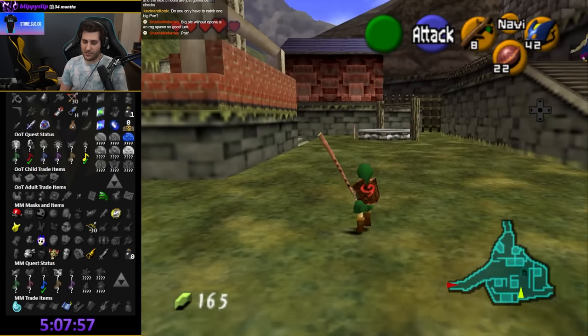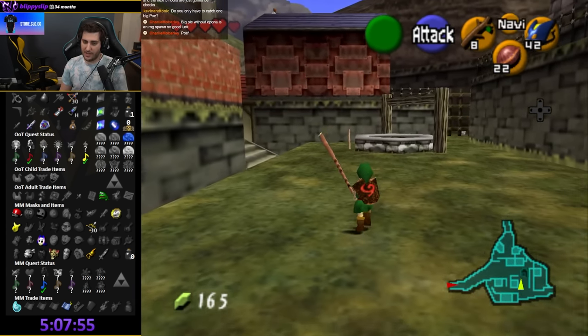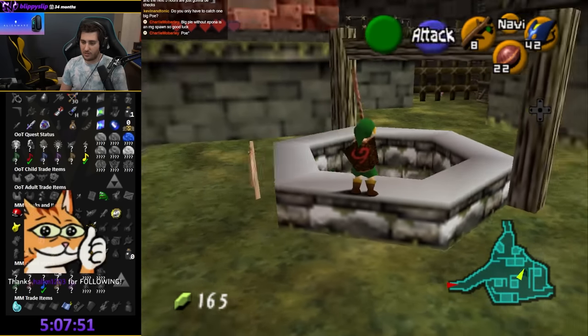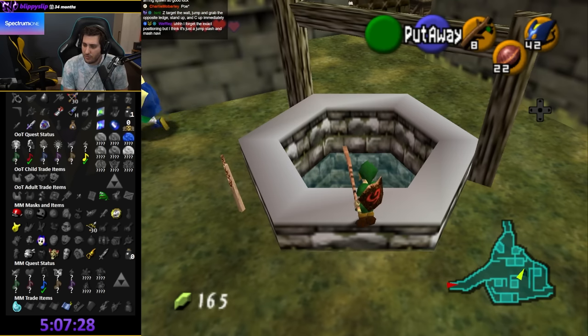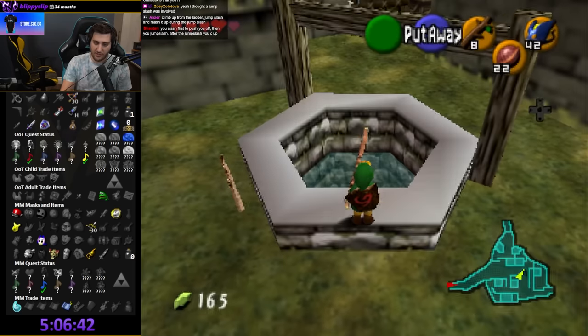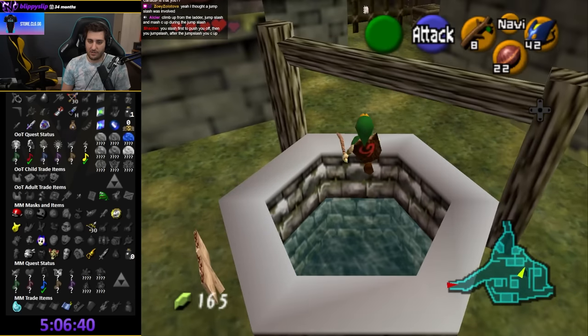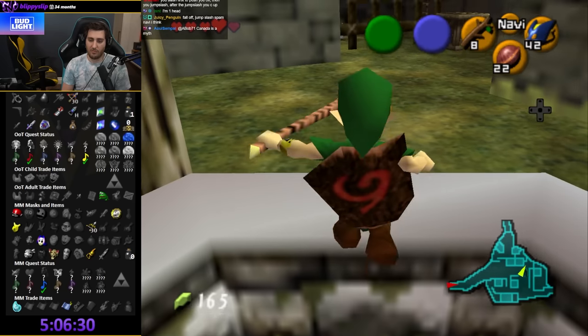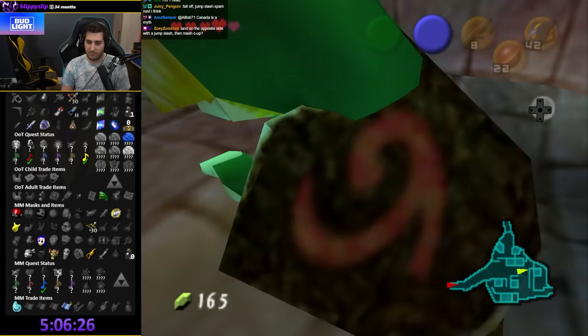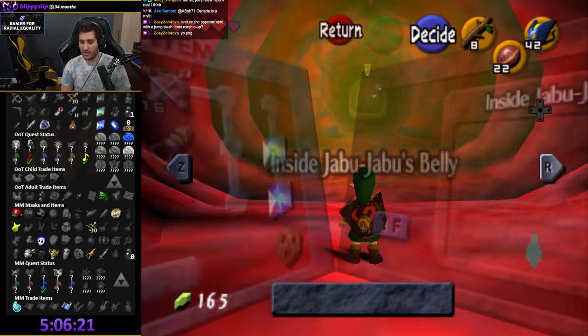How do you do the Navi Dive? Z-target the wall, jump and grab the opposite ledge, stand up. I think there's a jump slash involved. Jabu's actually good — without Boomerang? I don't know, honestly, but it's worth checking around here to see what we can find.